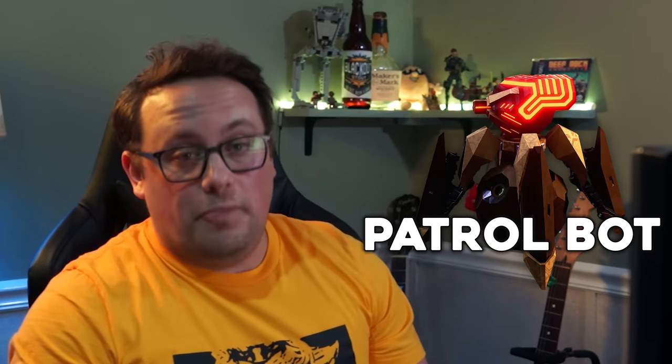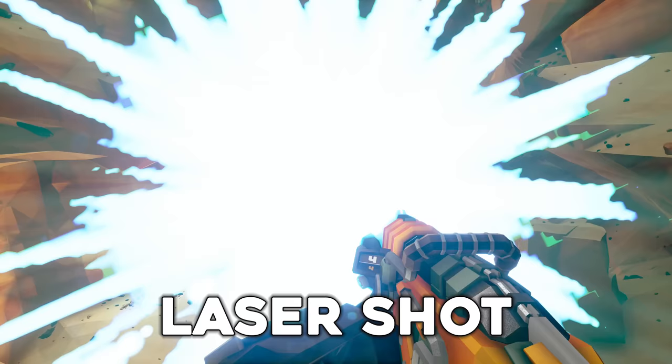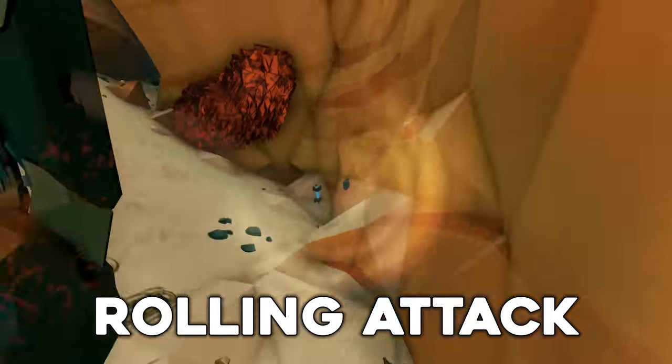First up, we have the patrol bot. These are extremely fast, agile, and very powerful. They have four methods of attack: a burst shot, a laser shot, homing missiles, and a rolling melee attack. The number of different attacks alone sets them apart from most enemies, but when you factor in their speed and unpredictability, they can quickly become very frustrating opponents. Their base HP is 900.